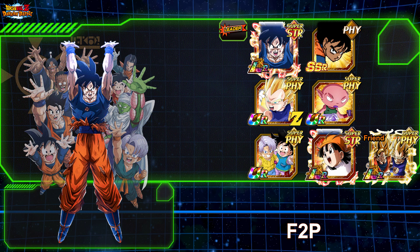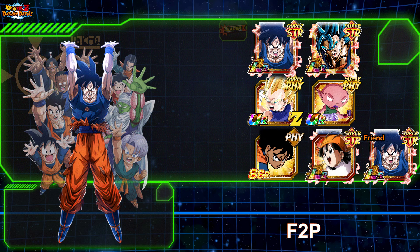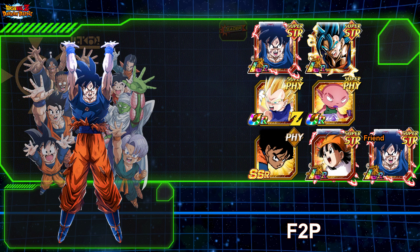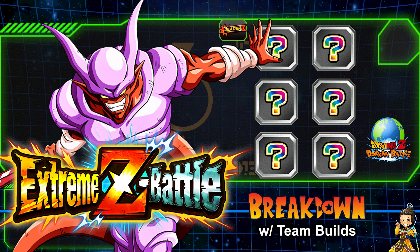For free-to-play at stage 30, focus Thousand Day Goku's attack on his turn for big damage. You can also run dual Goku or dual LR Vegeto Blue, though it'll be very difficult since there are very few free-to-play Super Physical and Strength units in the game. Give it a shot if you're free-to-play — but the Fusion-heavy team is going to be the easiest way to rip through this event.